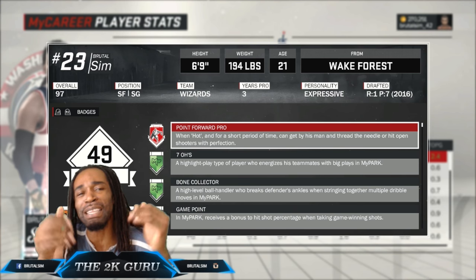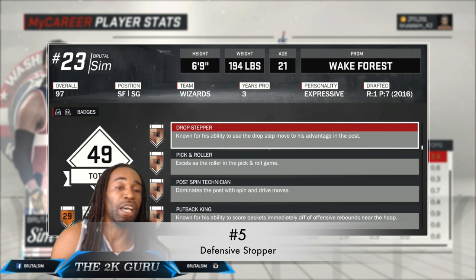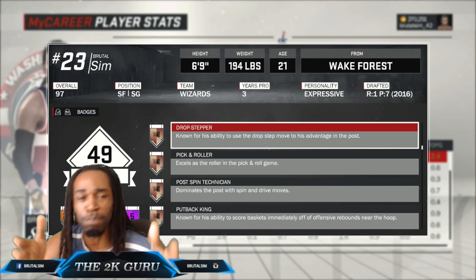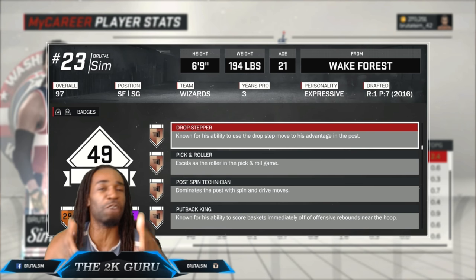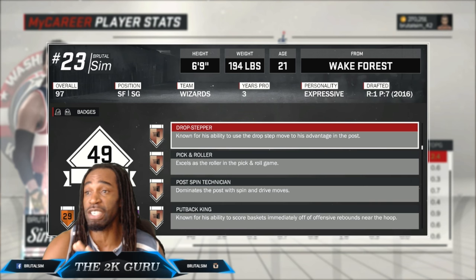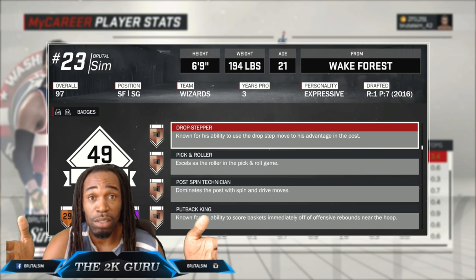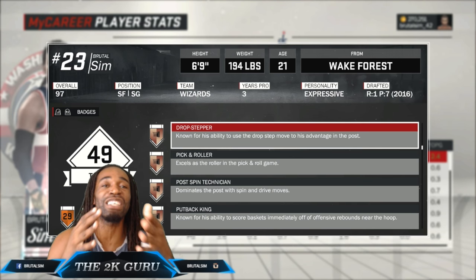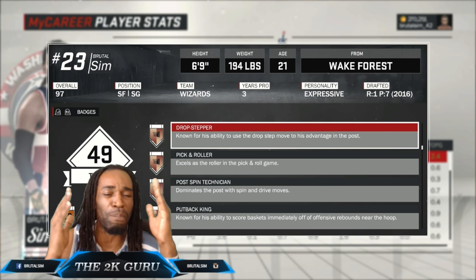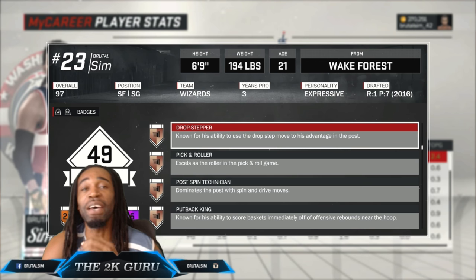Number 5 on my list is the Defensive Stop badge. As you see right here, if you got Hall of Fame of course it will start negating all the badges. But just the regular bronze is very effective. I notice it when I'm playing against a lot of playmakers and point forwards who are trying to break your ankles — this badge negates a lot of that. Even to contest shots it helps. This badge is very effective when it comes to improving your defense, so this is by far a must-have badge.